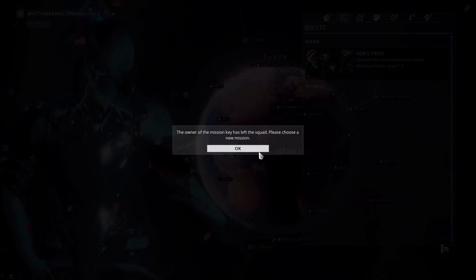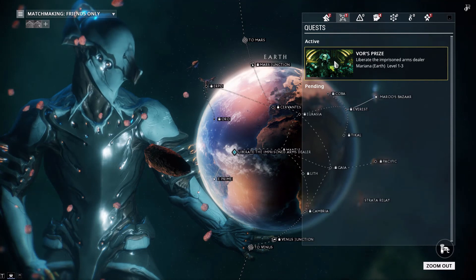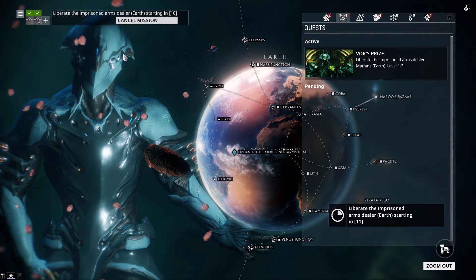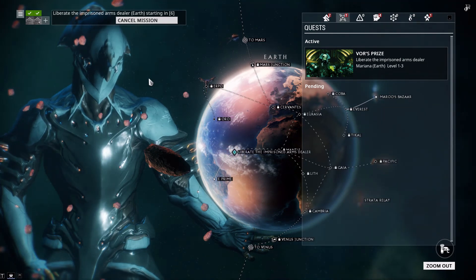We can do it together. Owner of the mission key has left the squad, please choose a new mission. So now you can accept or you can decline it or whatever. I accepted. There you go, and now we can do this one together.